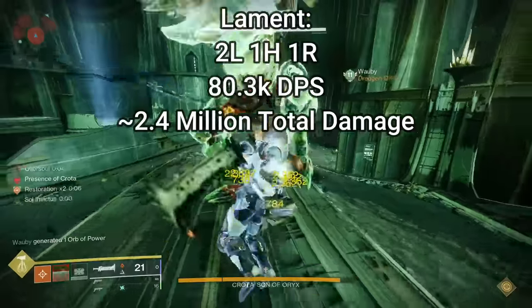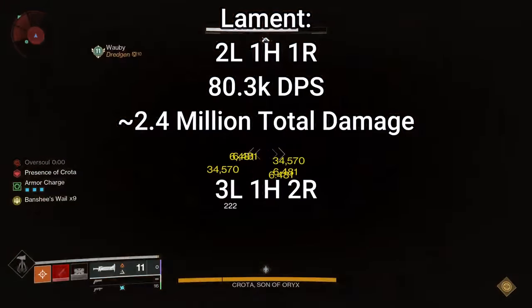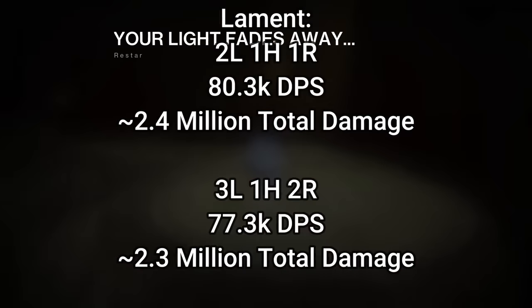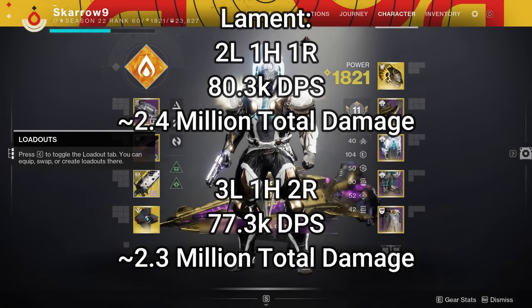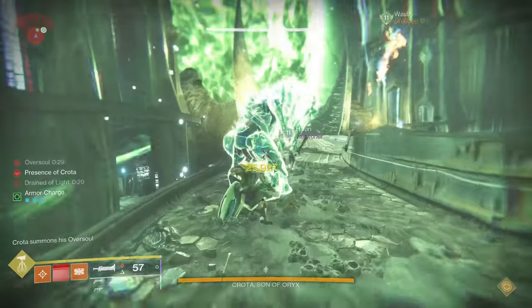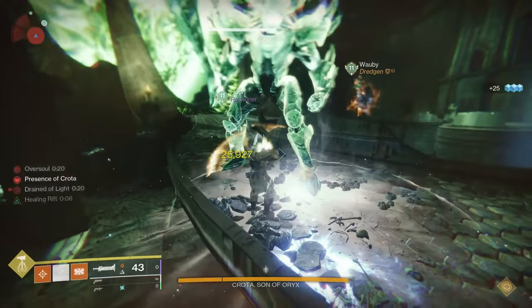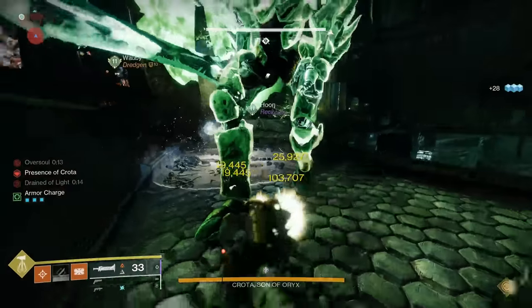The other really popular combination for Lament is three charged light attacks, one charged heavy attack, and two regular light attacks. You can fit two of those rotations plus an additional charged light attack in a 10-second window, giving you an optimal DPS of about 77.3 thousand and a total optimal damage of around 2.32 million. It's very important to know that there are a lot of variations that can happen in a damage phase, so do not take these numbers as gospel — they are approximations given Crota's really whack hitbox and movement.